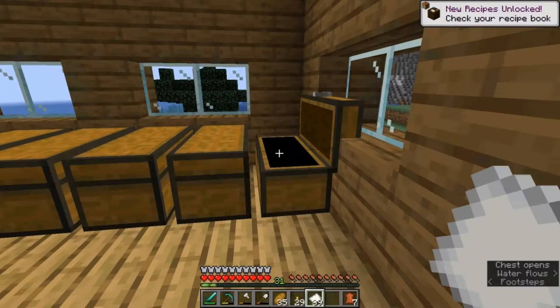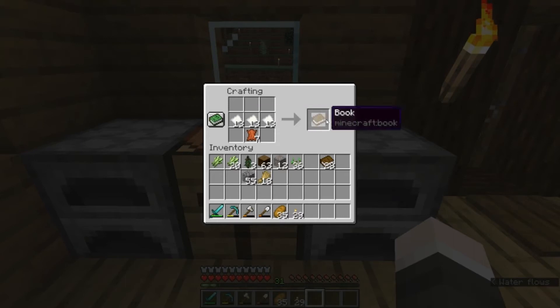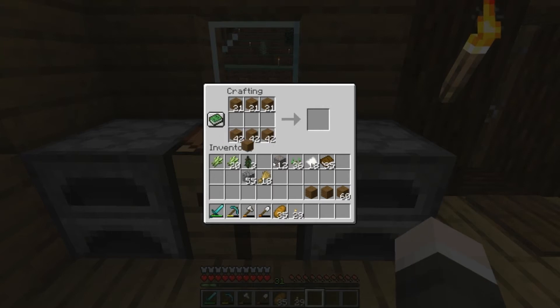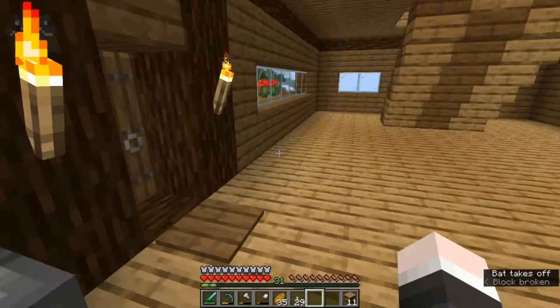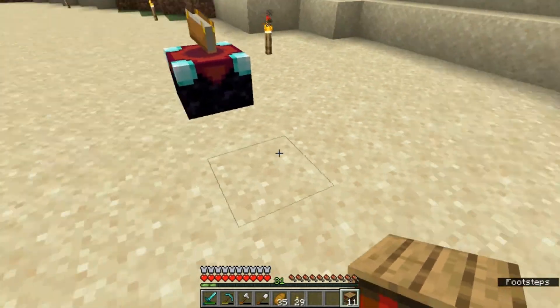We're going to make ourselves a whole bunch more books - we can only make 8 because of the amount of leather we have. Let me double check - oh we do have some more. There we go, I think that's all the leather. So we can actually make ourselves 35 books. In order to upgrade the enchantment table you need to have bookcases, so I'm actually going to make a whole bunch of planks and fill in the lower and top blocks in the crafting bench with the middle section filled with books.